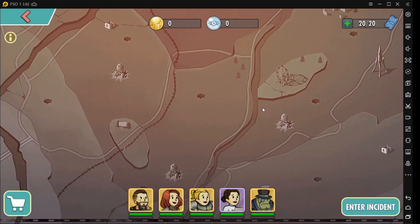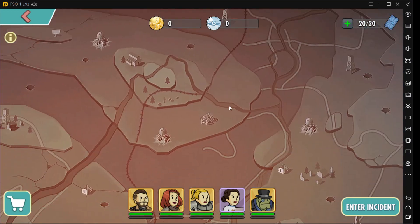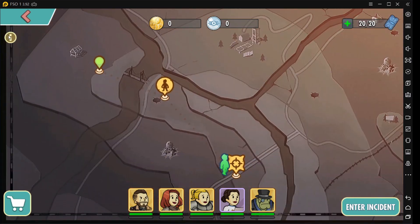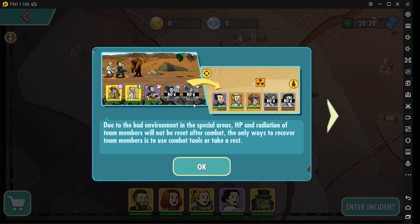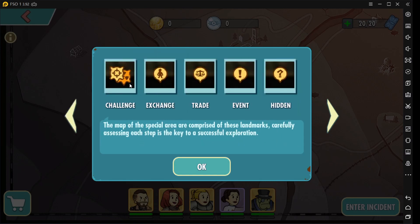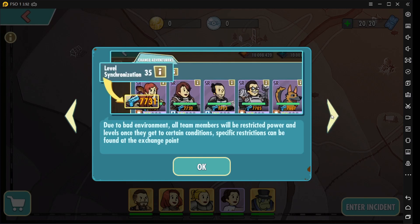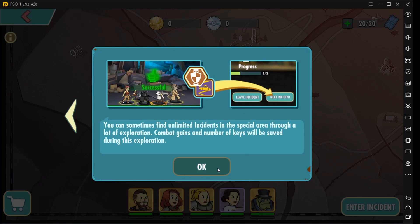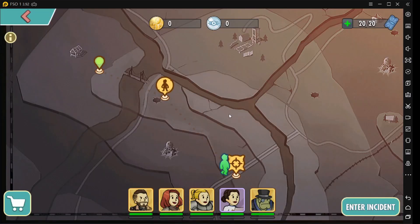It looks like the same mechanics as the previous event. Same five types of icon here. The next question is: where is base number five? In the previous event, base number five was the one that gave out the most number of gold coins. I've played through almost all of the incidents here, and I'm gonna show you the results and rewards per base so we can figure out where to grind gold medals.